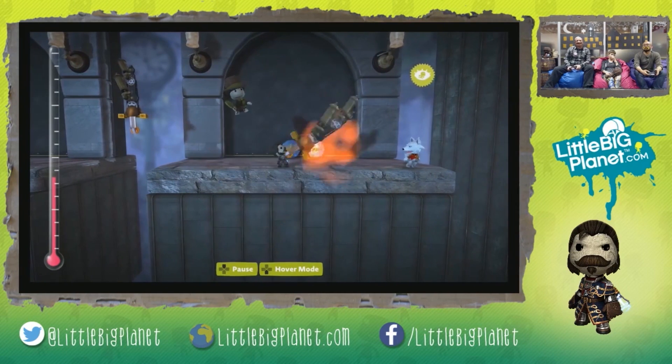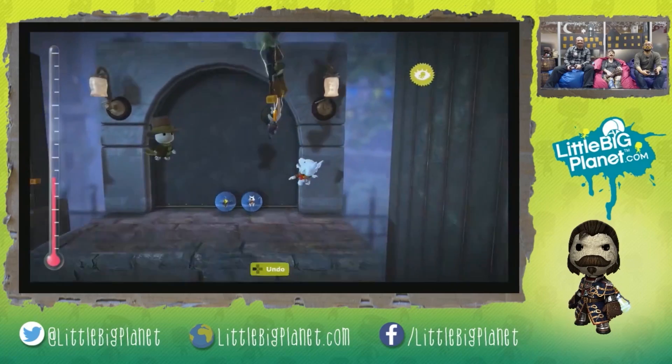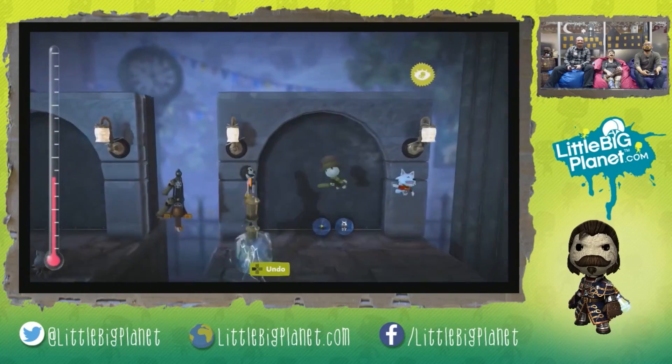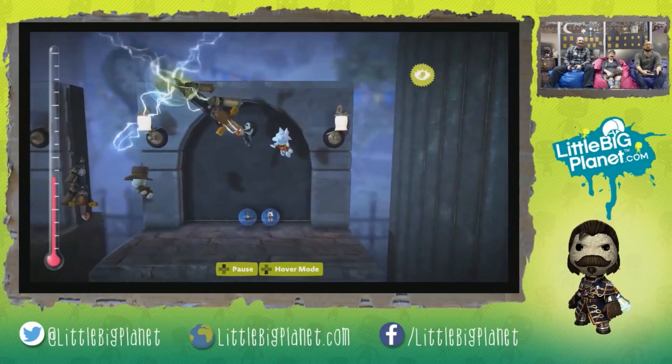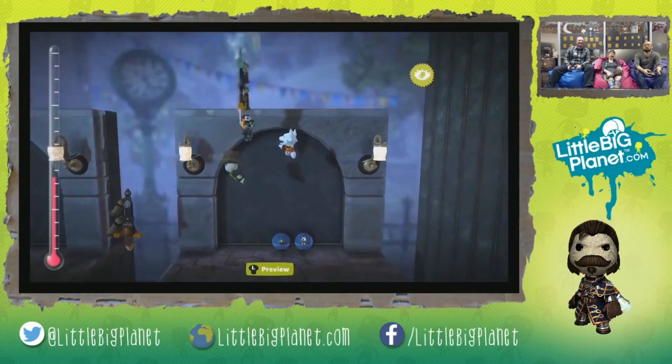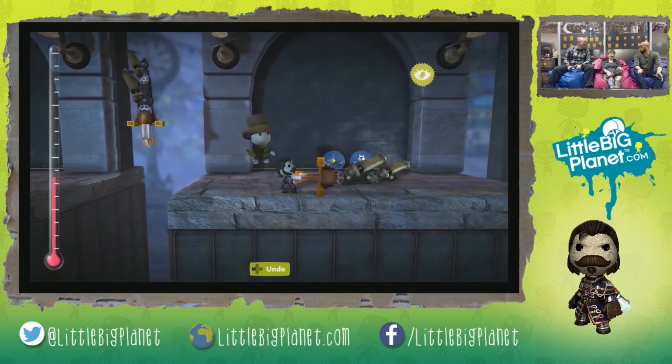We have our supernova sword working in that particular mode with the animation on. That's how we apply a character animation to our power-up. All the power-ups that we've showed can also be used in your top-down levels.